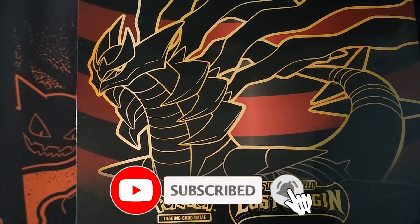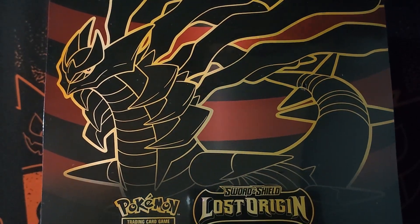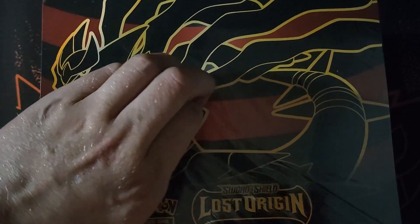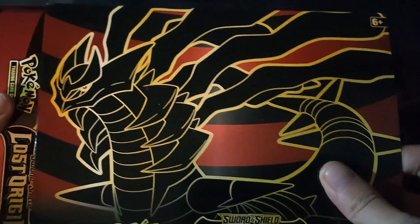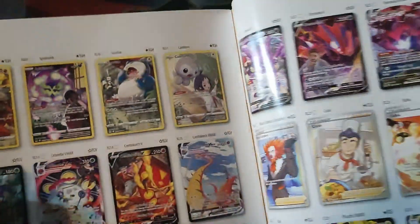Let's get some sleeves ready just in case we have something nice to play with. There's the Elite Trainer Box — let's get into this. How's everyone's pull theme with Lost Origin? I've been watching so many pack openings over the weekend. This turned up late, so there's the booklet — let's go to the back page.